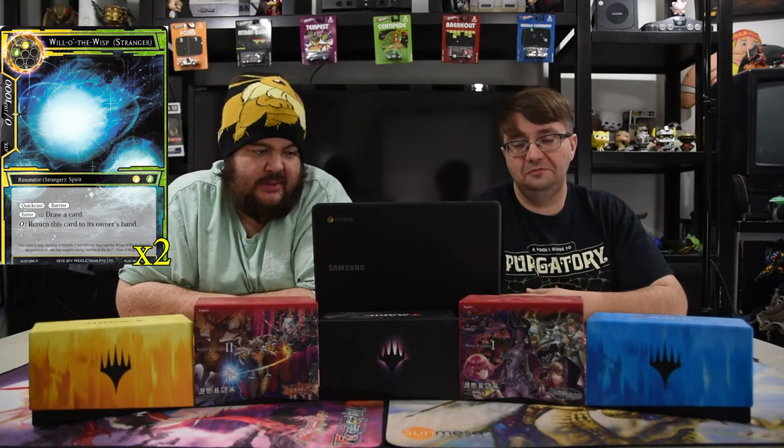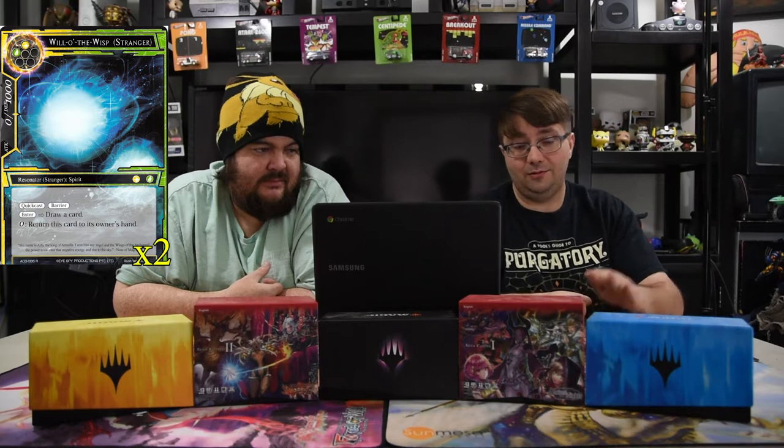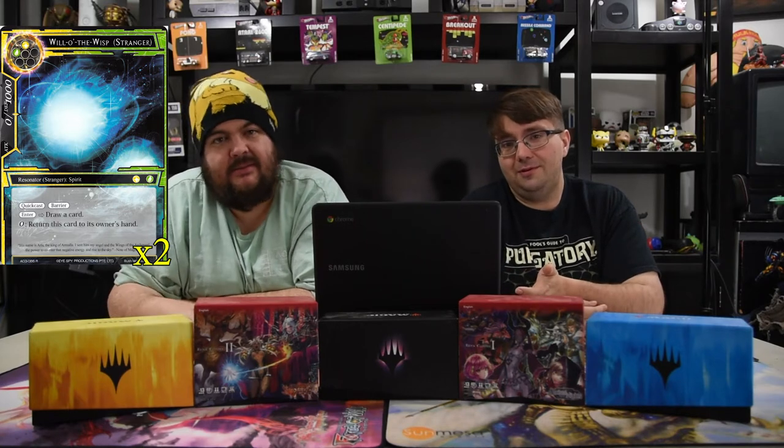The final stranger is one of the new crazy ones called Will-o-Wisp — a white and a green for 0/10, quick cast, barrier, enter: draw a card, pay zero to return this card to its owner's hand. I'm calling it for this card to be banned, honestly — it's super strong. It can block a lot of little dudes easily and then you bounce it to your hand and draw a card. If you have enough mana you play it, they swing, you block, draw a card, bounce it, and just keep doing that. It costs two to play but it's quick cast so you don't really lose the mana — who doesn't want to pay two to draw a card and save damage?